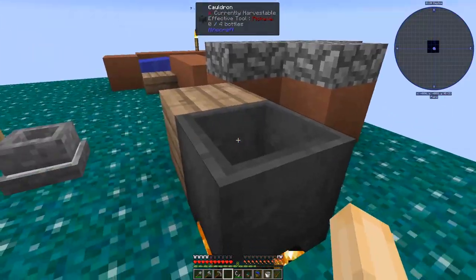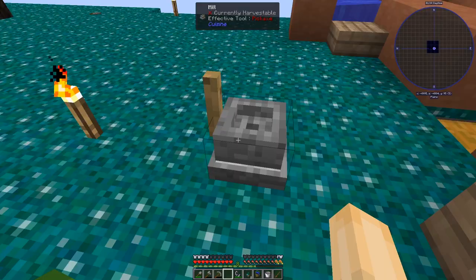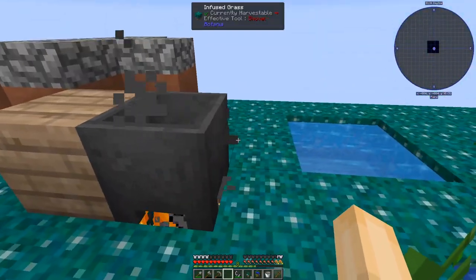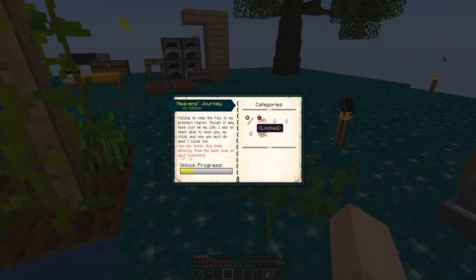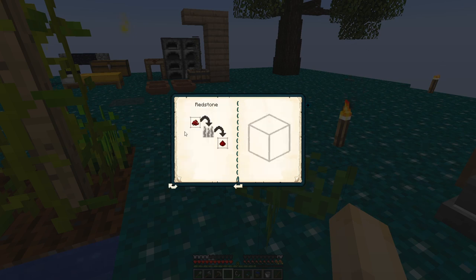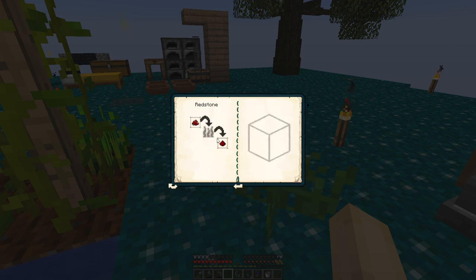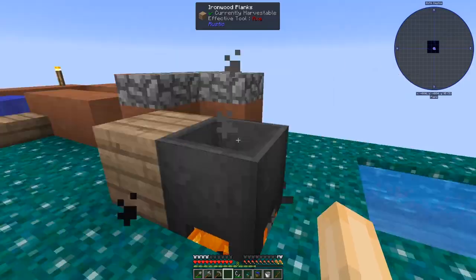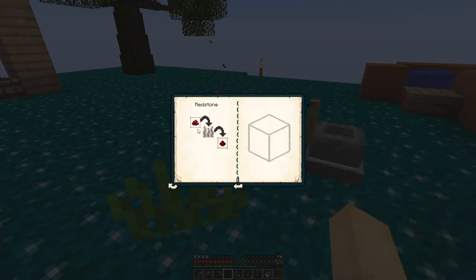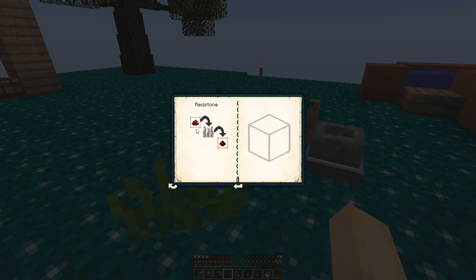I have done all kinds of things with the mana and stuff. You can grind up chili peppers in here and you get chili powder, which can be used to create lava, and I think it can also be used to make redstone. Yeah, I think so. Throw it into the fire. It's not completed that quest yet. Let's go ahead and see if we can do that — let's see if we can make a redstone. So we need chili powder into fire.